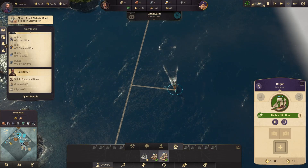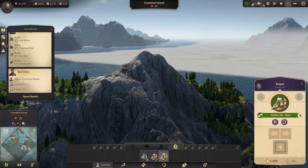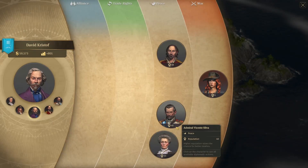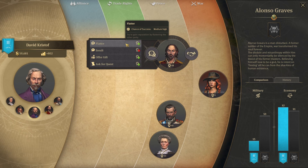Apparently we met Margite somewhere. We've also found a small island with fur — we may need fur in the future for sure. Let's try to flatter all of the rival leaders. Their ratings are 40, 50, and 48.